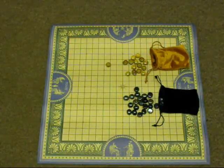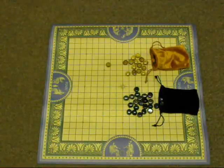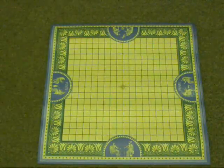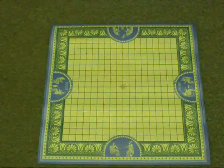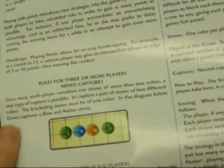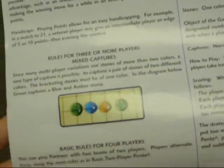If you catch somebody with two pieces in a row and you're able to sneak your pieces in on either side, you're able to remove them from the board, so the playing field kind of shifts as you go. There's also a whole set of rules for playing with more than two people — for example, if you encapsulate two different players' pieces, do you capture those or not? Questions that will come up if more than two people are playing. There's a whole page full of rules, and just like everything else, it rolls up and fits in the tube.